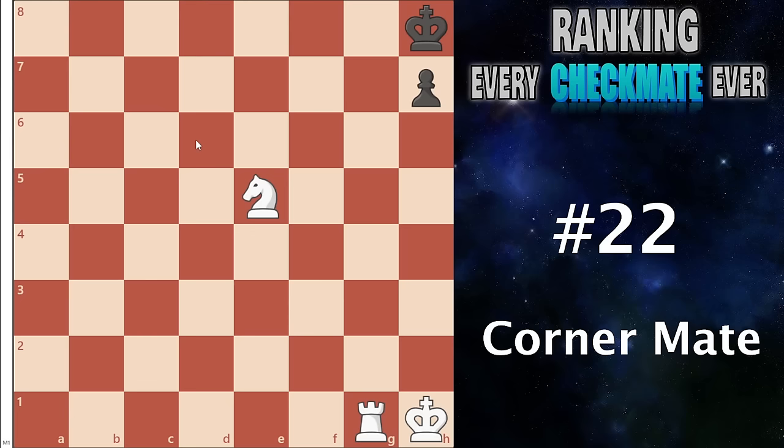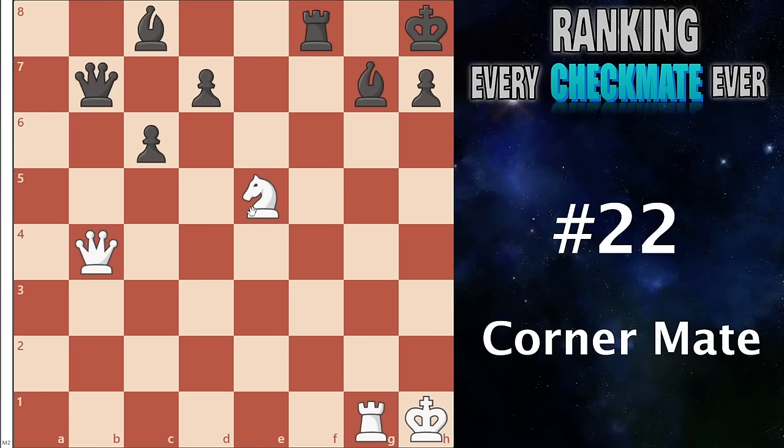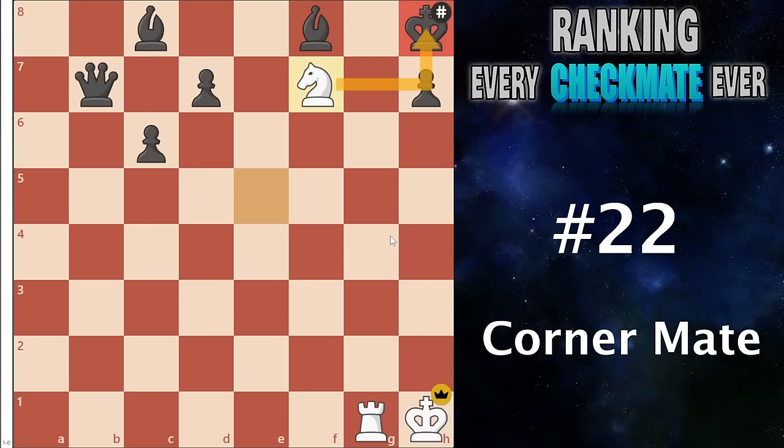At number 22 I have the corner mate. This occurs when you have a rook controlling a file like the g-file, the enemy king is trapped with a pawn in the corner, and you can move a piece — very often a knight — to check them, at which point they'll have nowhere to run. On its own it doesn't stand extremely strong, however it is useful in a lot of tactics. For example, the winning move queen takes f8 check — after they take back, the knight comes in with check and it is a checkmate.